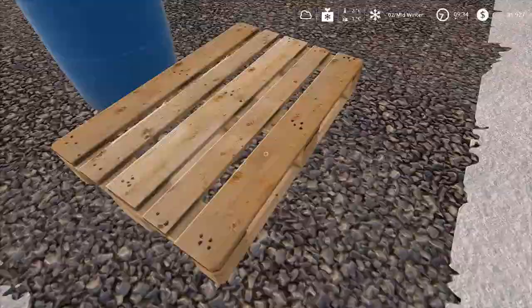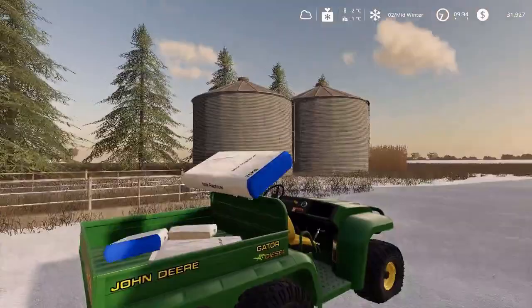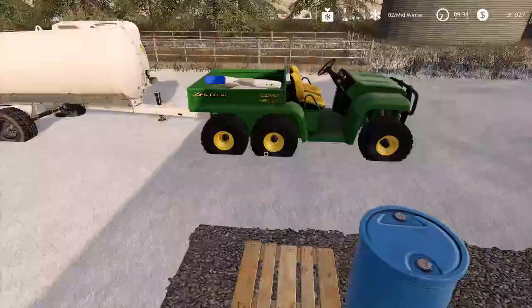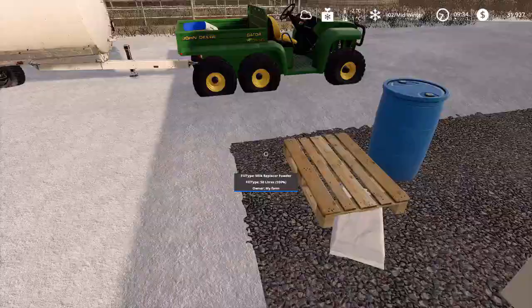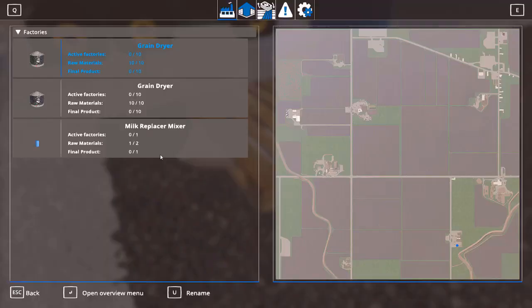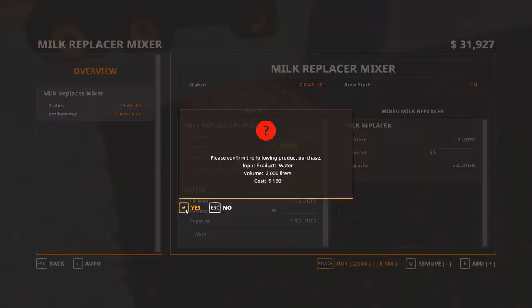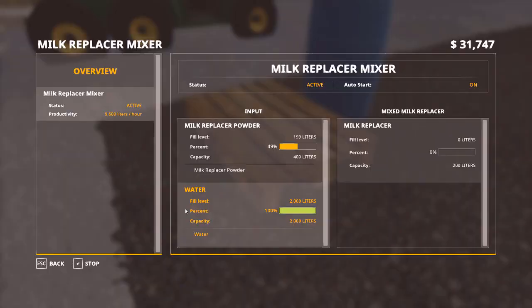On the skid side of the mixer barrel, this is where you drop your milk replacer — you can drop a whole skid or just grab a single bag and set it on there. Then open the Global Company panel with Control+G. You'll see we have 200 liters of milk replacement powder. Buy the water — 2,000 liters for about 180 bucks, which is reasonable. Then it's automatic: auto-start is on, so it starts working on its own and will make 200 liters of milk replacer. You definitely get a lot for just a small bag.